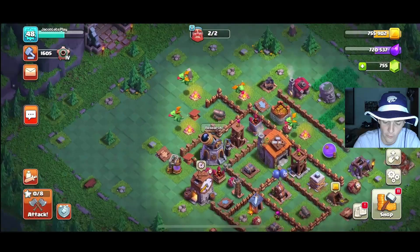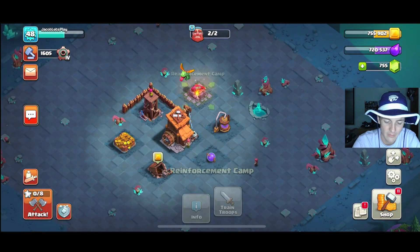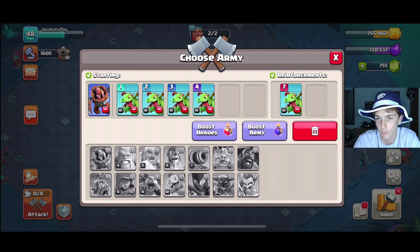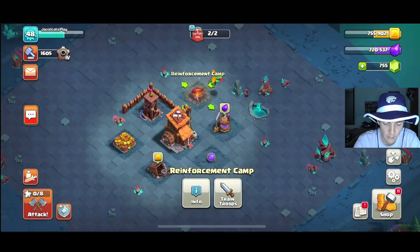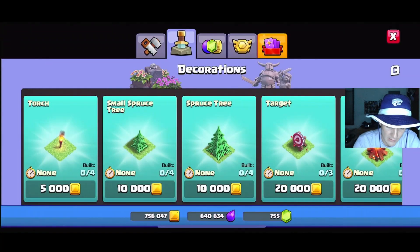Here's how reinforcement troops work: if I three-star the first village, the second village opens up for a potential six-star. That's where reinforcements come in — I get a secondary reinforcement troop. The healing hut heals up troops that survived the first stage. At the beginning it's only about five percent, but say three baby dragons survived the first raid at low HP — going into the next village the healing hut will heal them up. As we level it up, troops will have more HP going into the next base.